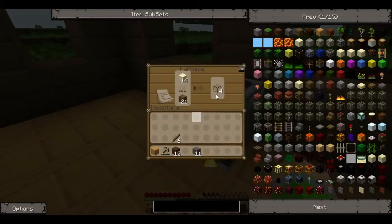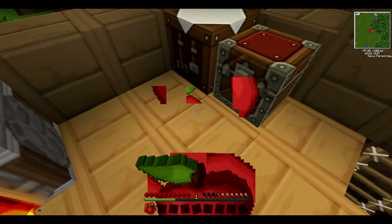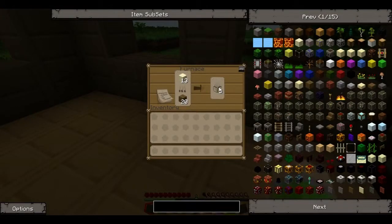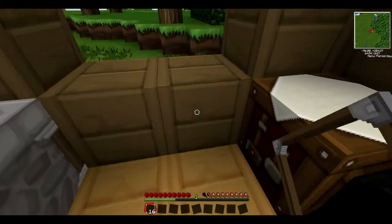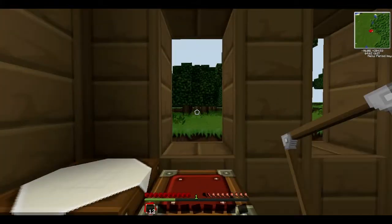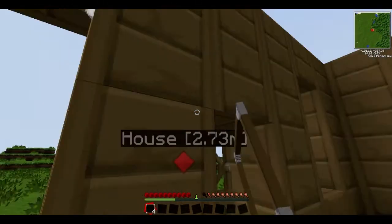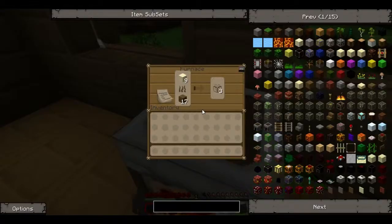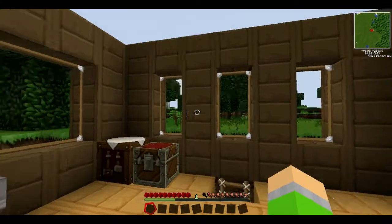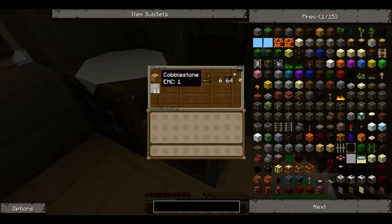We'll put that one right there too. Let's put away all this stuff and eat this apple. Glass pane — there we go. Two, there we go — looking nice, looking nice. I like it. I think the roof — I think I'm gonna make it cobblestone. Yeah, I'm gonna make the roof cobblestone.